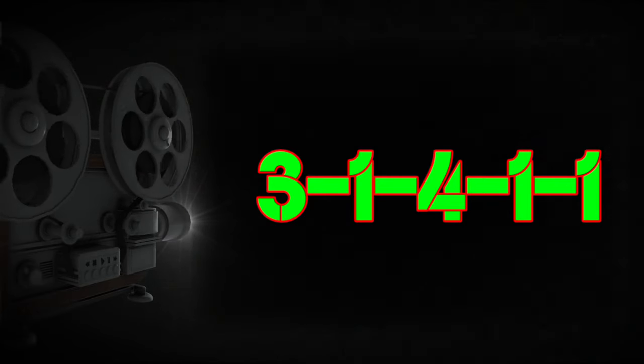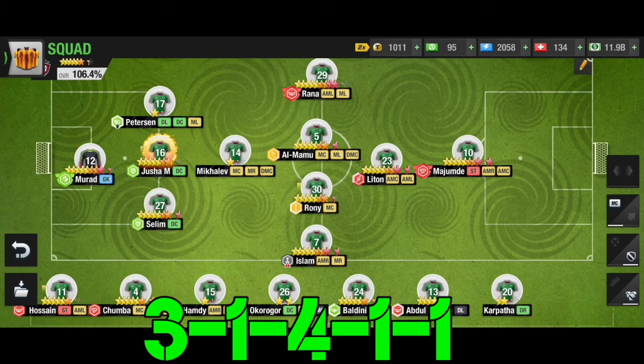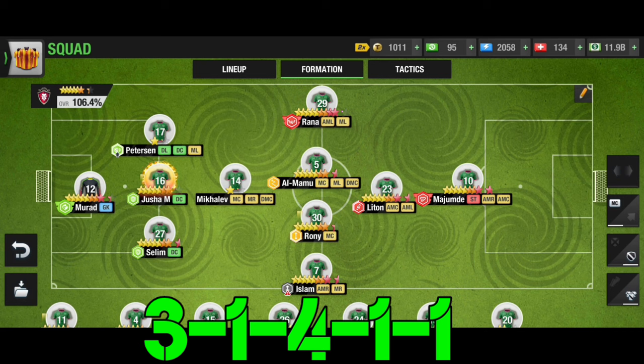Today's formation number 2 is the 3-1-4-1-1 formation. The 3-1-4-1-1 formation is one of the most popular formations in the top eleven football manager game. Most of the top-class players use this formation.